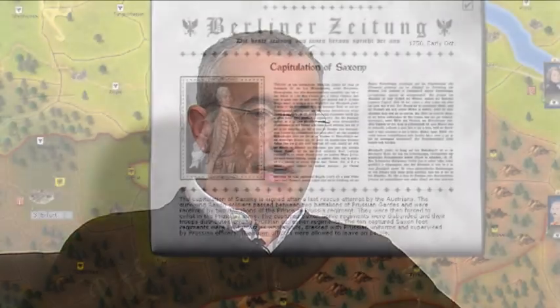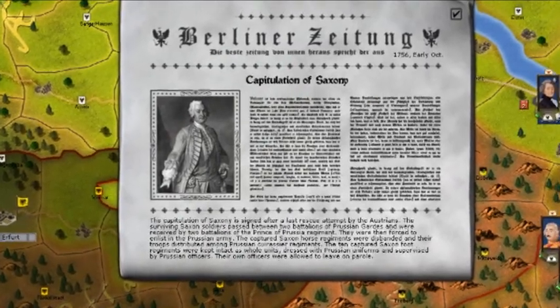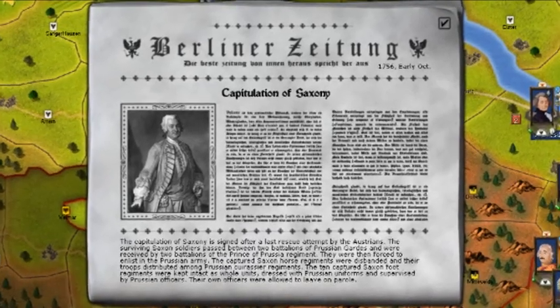One of the interesting new features is the multiple choice events — we didn't have that before. Now when you receive a historical event, you can deviate from history and choose different opportunities according to what you are actually doing in the game.